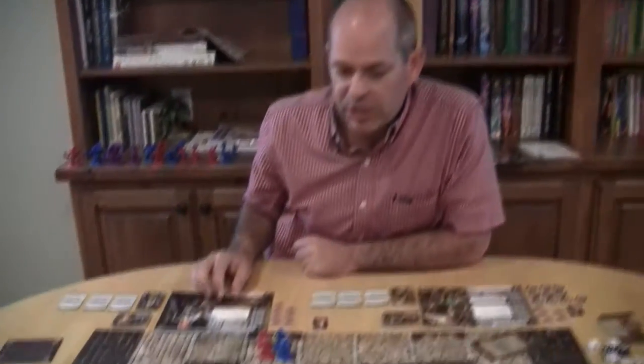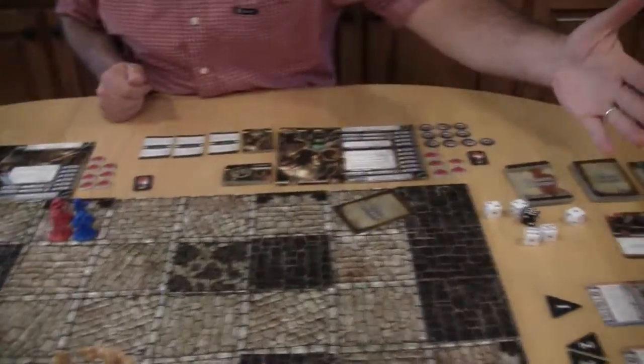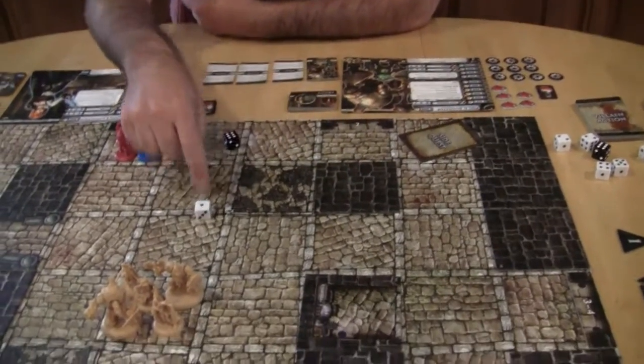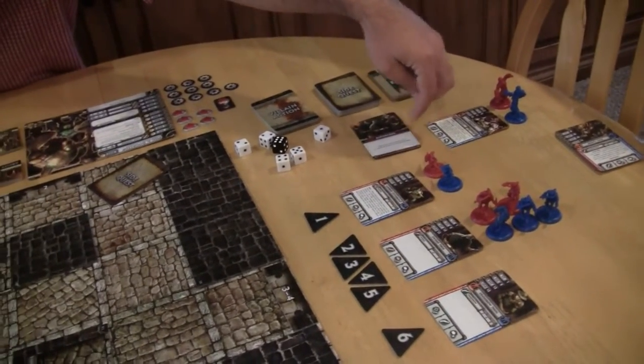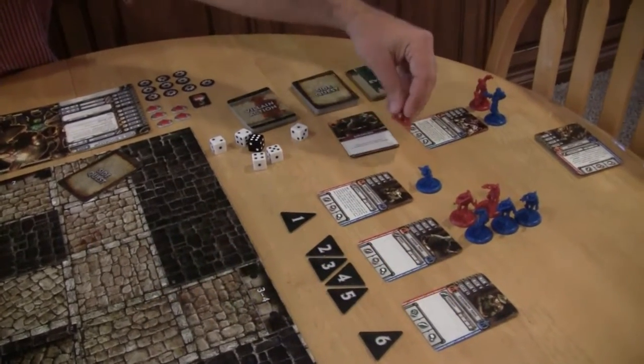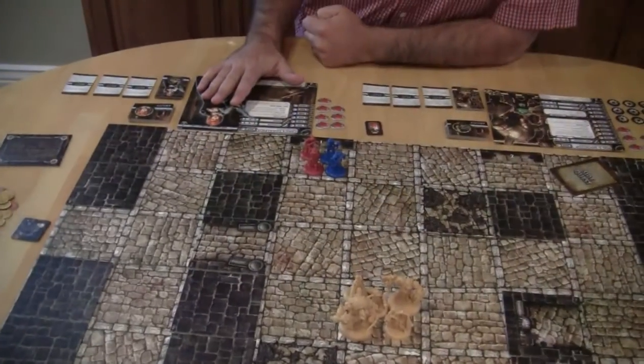The first thing Canis does on her turn is spawn the villains. She rolls dice to see which villain gets spawned and where it comes out. We roll two dice — the white die is the villain that spawns. In this case, since it's a red event card, the red villain is going to be the one that comes out, and he's going to come out in spot six. Had she rolled a two, three, four, or five, whoever there are most of would come out — so the blue would come out. After she's spawned villains, now she gets to move and take actions.